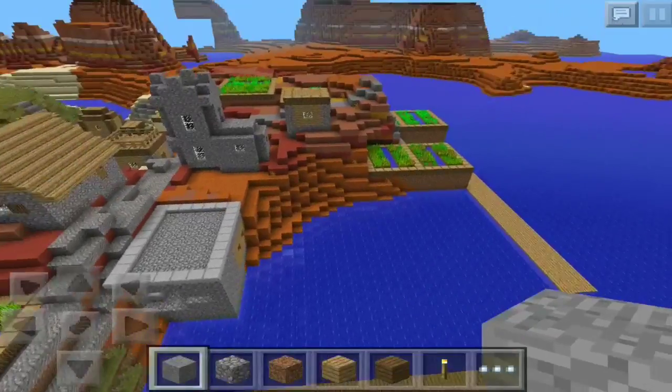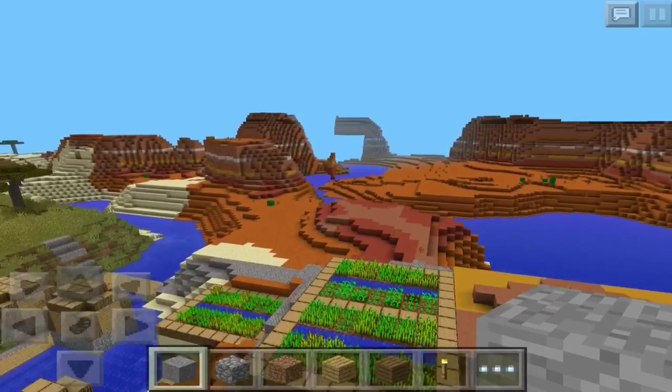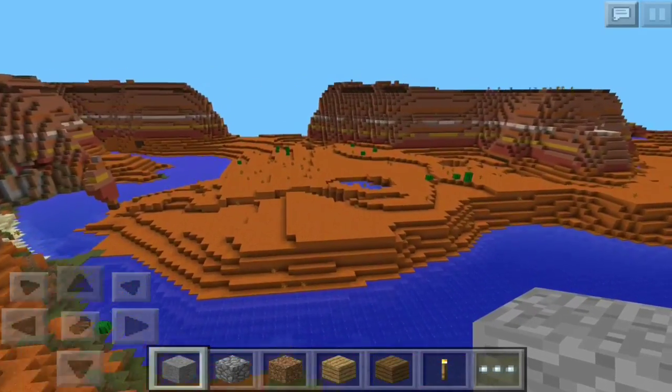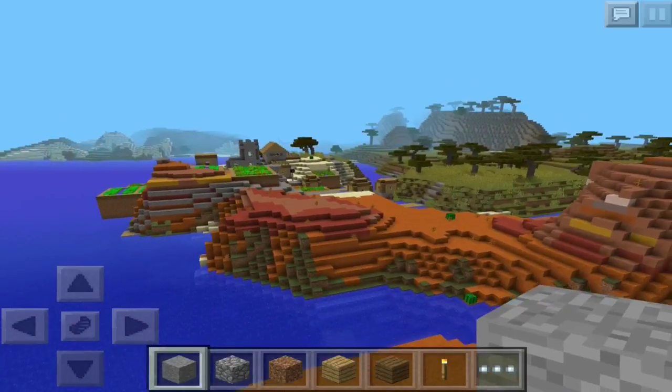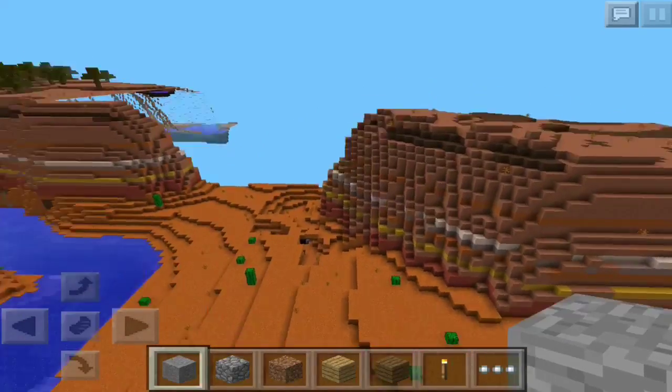Either way, it's a mesa and a savanna and you got a blacksmith right there and two pretty sick docks. There's a pretty big mesa biome here too. That's going to conclude the video guys — I really hope you enjoyed both seeds, they'll be in the description. This one isn't a word, it's like someone found it and checked the seed — it's pretty sick. Leave a like and subscribe if you enjoyed. Peace out.